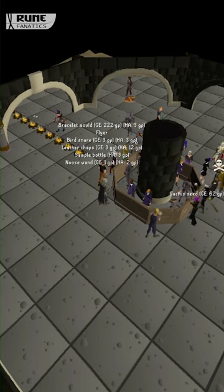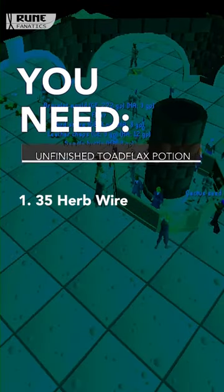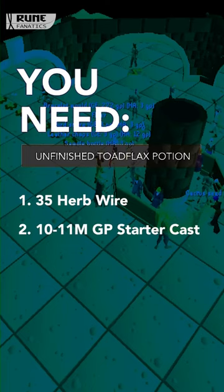For the last method of the video, we're going to be making some unfinished potions, specifically unfinished Toadflax potions. You will need 35 Herblore, completion of Druidic Ritual, and about 10 to 11 mil GP starter cash to do this method.